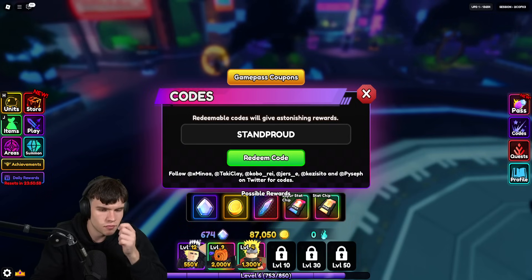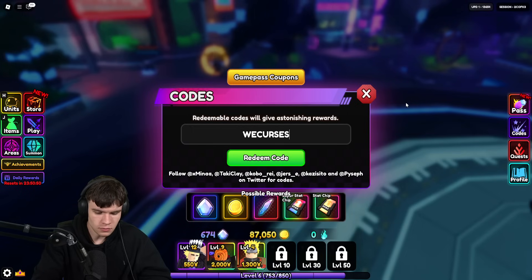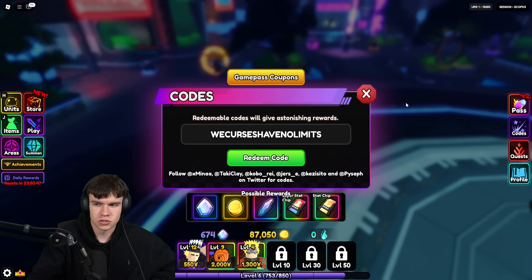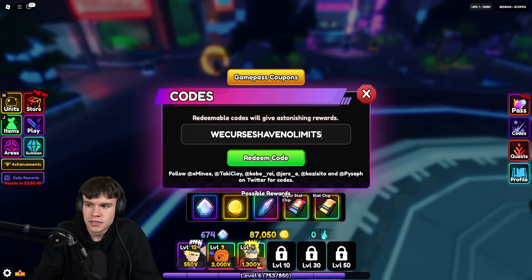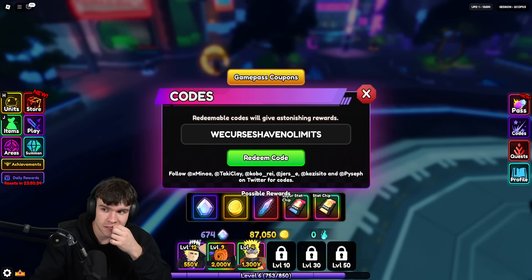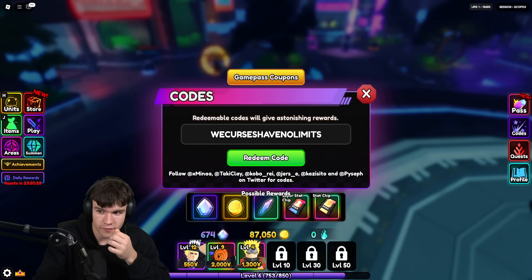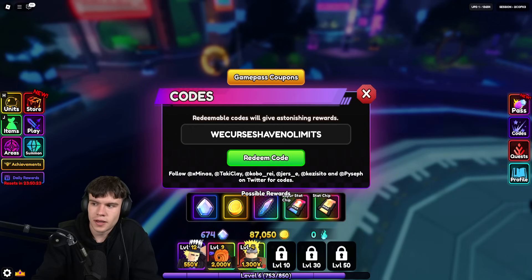Next, after we've redeemed standproud, let's redeem this code: wecurseshavenolimits — W-E-C-U-R-S-E-S-H-A-V-E-N-O-L-I-M-I-T-S. Redeem that code in over there, and by doing so you're gonna get yourself a ton of awesome rewards in Anime Vanguards. Definitely go ahead and redeem that code if you haven't already done so.